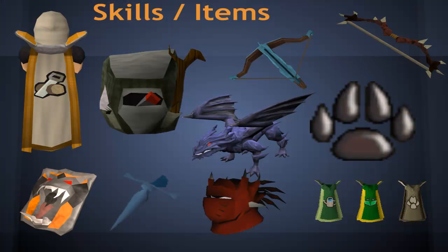We're going to start off with what's going to be in it. The skills that are going to be in it that you might think wouldn't be are Construction and Hunter, which I think will be really good. There's also going to be Ava's Accumulator, which will help in range and help you get the Dark Bow, which is also going to be included, as well as the Rune Crossbow.